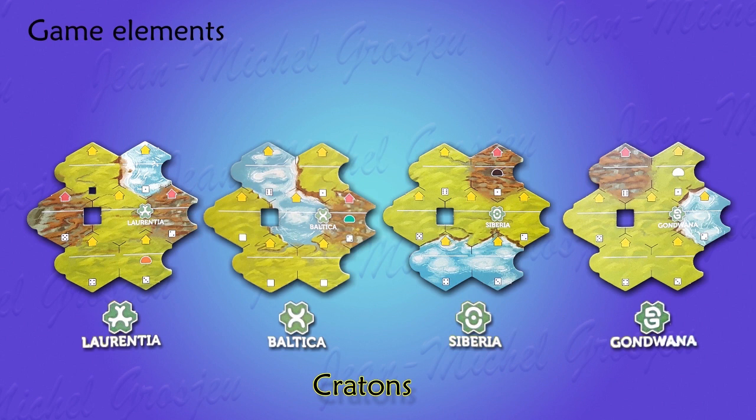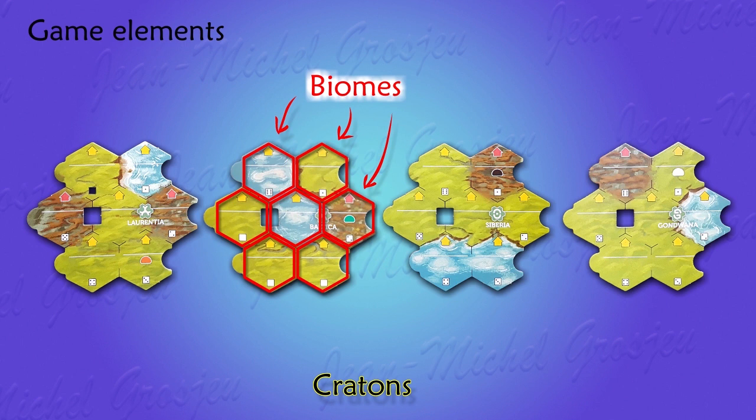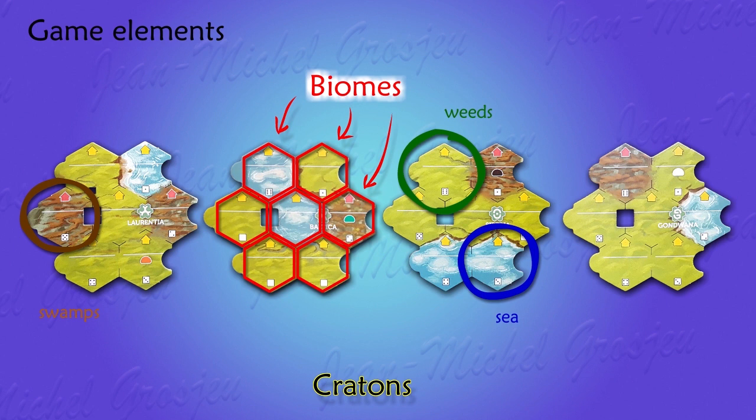Cratons are surrounded by an ocean so deep and empty that no species can inhabit it. Each craton is made up of seven hexes called biomes. A biome is a unit of habitat that can foster the development of life. There are three biome types: weeds in green, sea in blue, and swamps in brown.